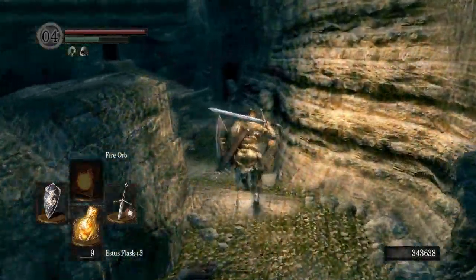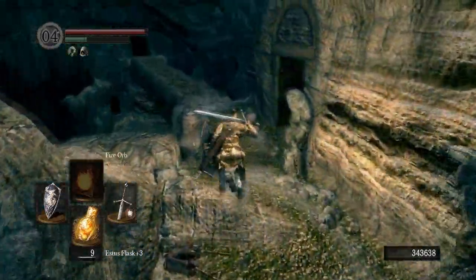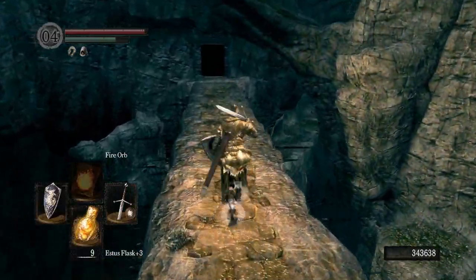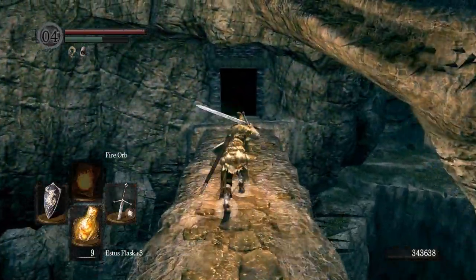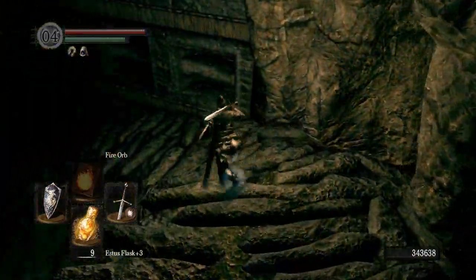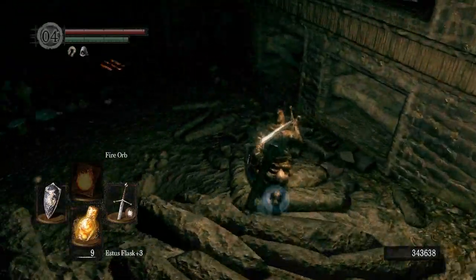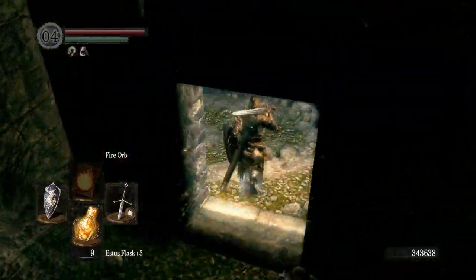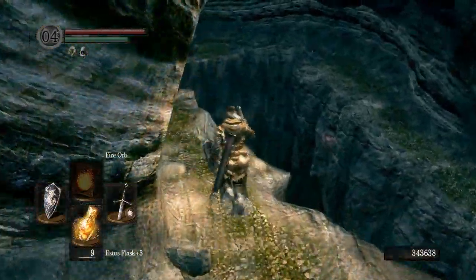Forget about that guy — minimal damage, no big deal. We're going to cross over this bridge here, and if you don't know how to get that facing downwards, there's a ladder right out of that doorway that we just exited from the bonfire, and that is where you will flip that switch to change the bridge.